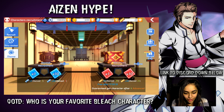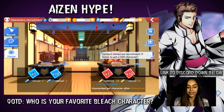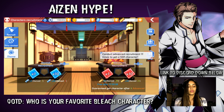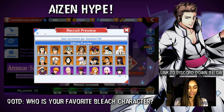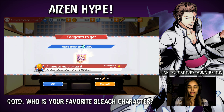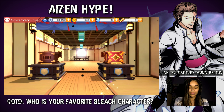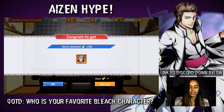If you look at the right here, it says do eleven more advanced recruitments and I will get a guaranteed SSR. So I will be coming out of this summon with one SSR, but the chances of it being Aizen when there's all these other characters — it's pretty slim, and I'm just hoping not to get a dupe. So let's just keep going. That's more fragments — the purple fragments are for SR characters and the orange ones are for SSRs.